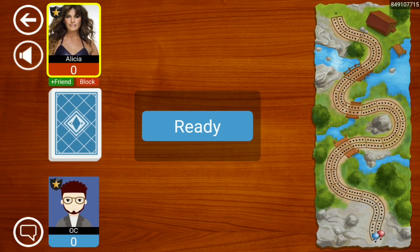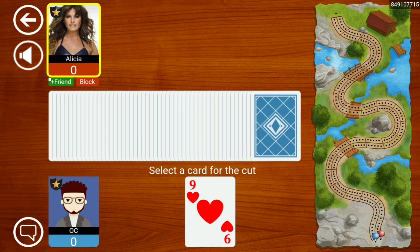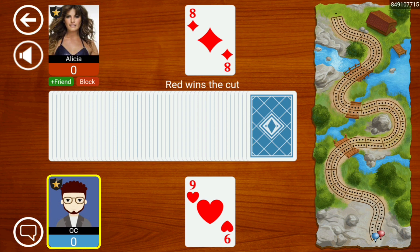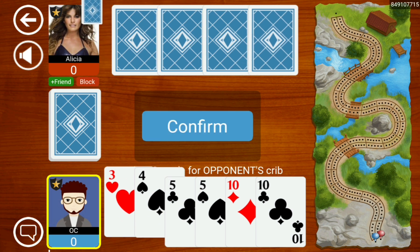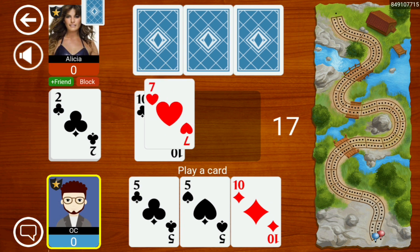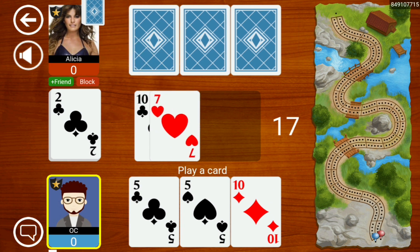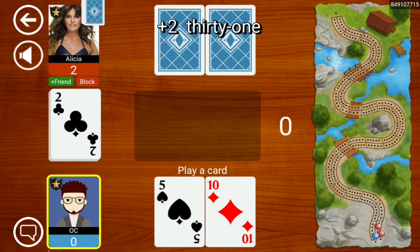Welcome back to some daily cribbage. Our opponent today is Alicia, and we'll start off with a double run, but it's not as good as the 12. It turns out that 3-4 in the crib is actually not too bad. Unfortunately, we have to get rid of this five here — it's a little bit too dangerous.